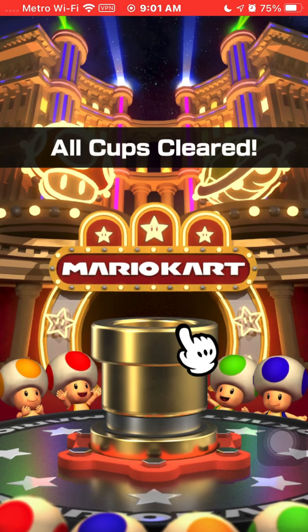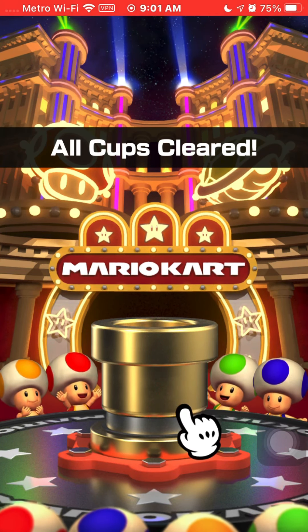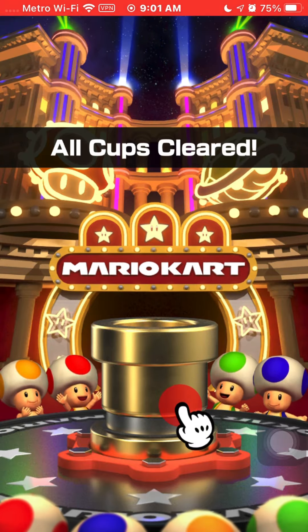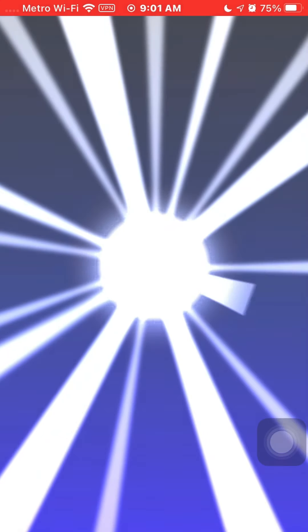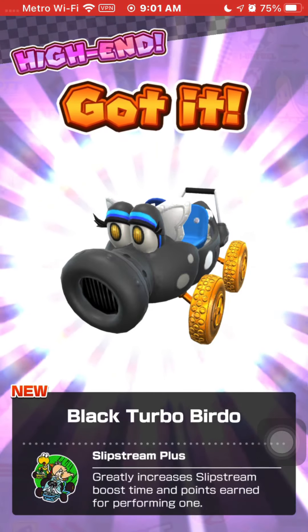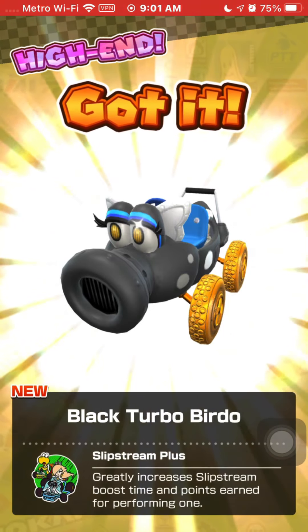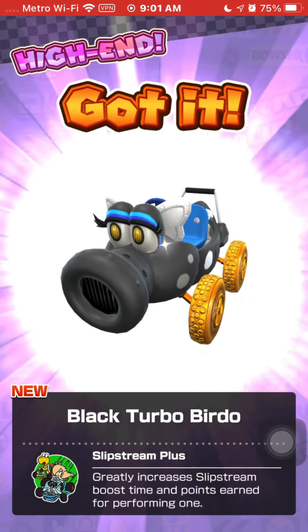What did we get out of this all clear pipe today? Hopefully something good, right? Maybe a brand new driver, brand new cart or glider - but hopefully not the carts and gliders they already have in the game. Let's find out, shall we? Oh my word - we got the Black Turbo Birdo! I don't even have this cart. But hey, you know what? Now I do. That was lucky! Thank you, Nintendo.